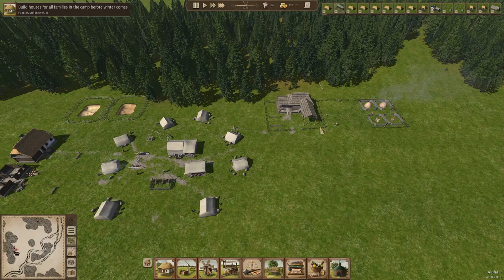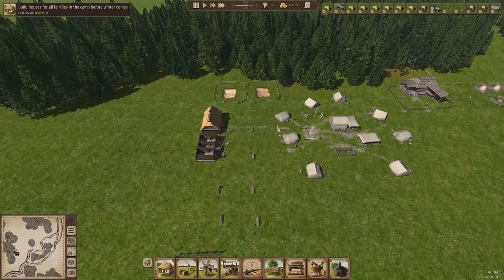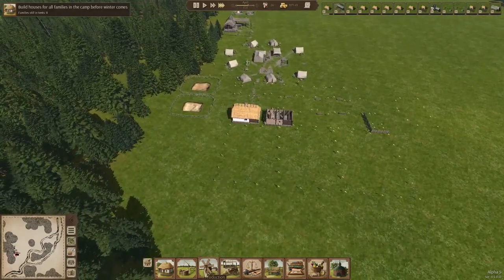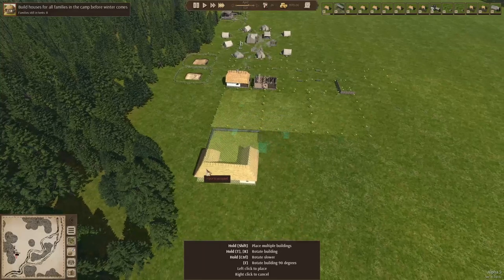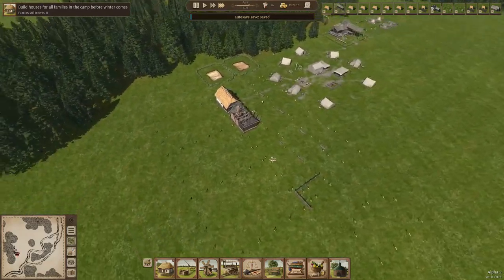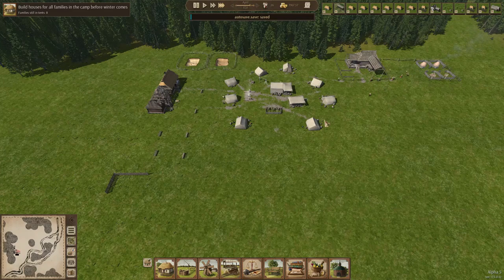I'm going to speed up for a bit now. We need these houses anyway, and I think what's going to happen is that we're not going to be able to build a lot this first episode, because we need to get to the nine houses and develop our town a bit first. I'm not going to decorate everything yet — there will be a lot more episodes where we can build a lot of nice things, just not right now.